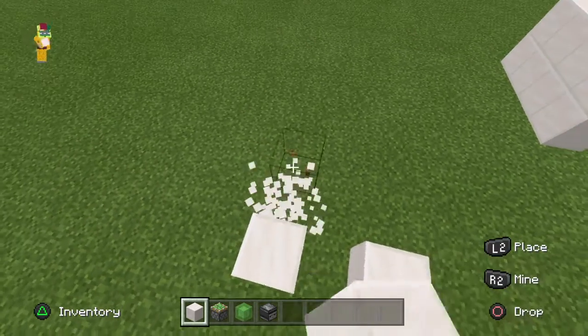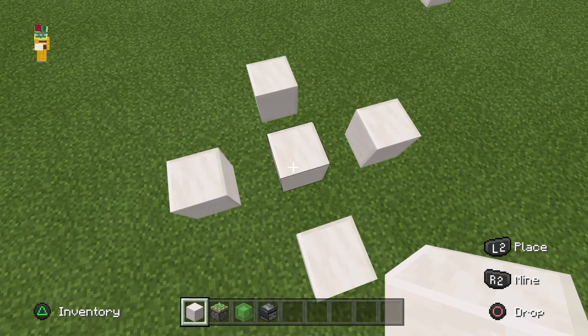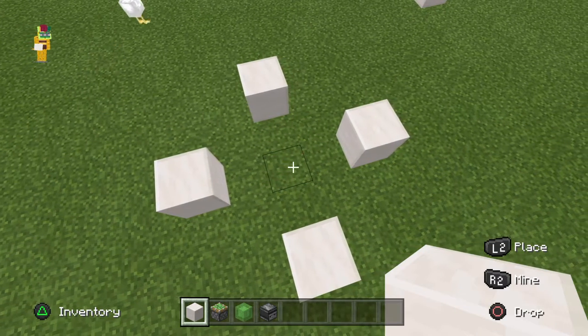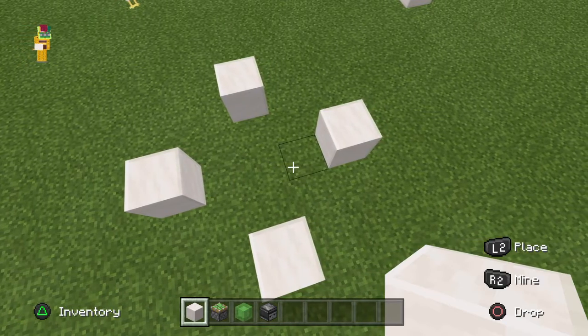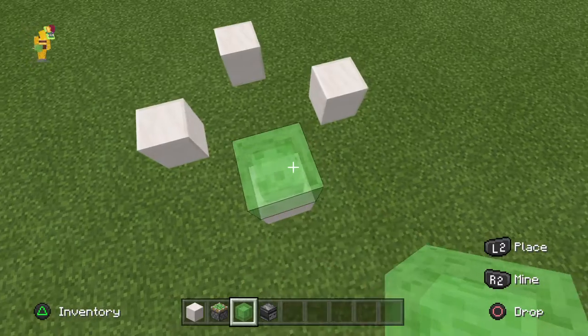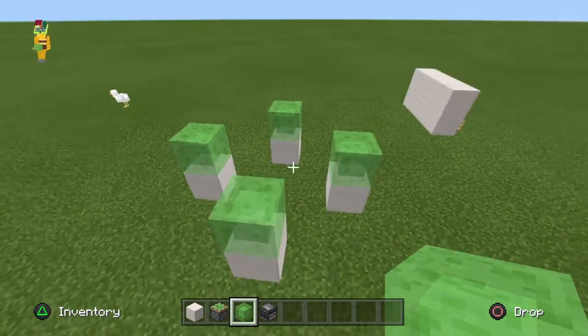Around the corners, make sure you are spacing it. Go ahead and break that middle block. Now take out your slime block and place it on top of each one of these blocks, and then one towards the middle on each side, like so.